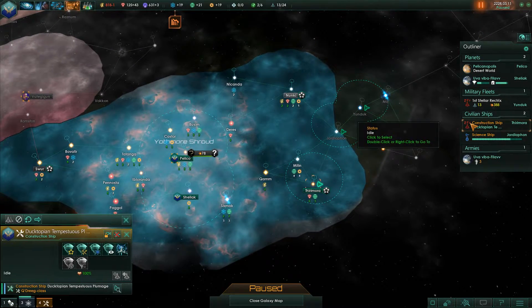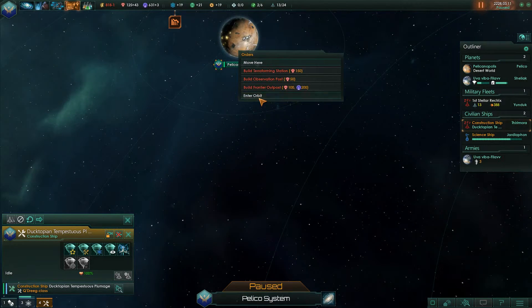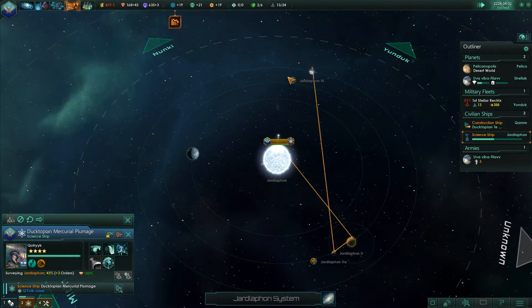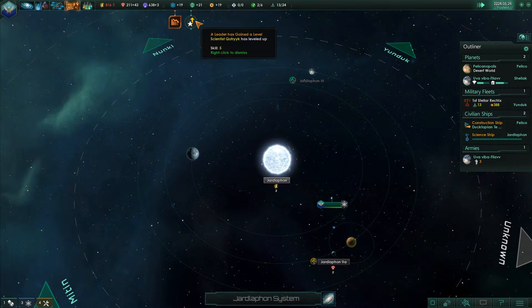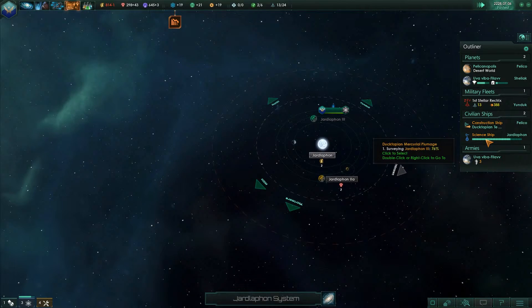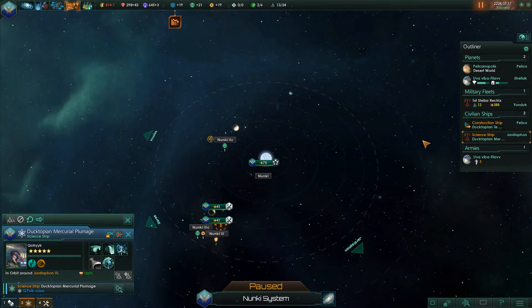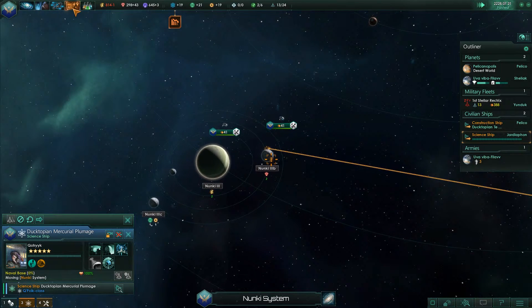We can't really build much more, so our construction ship is going to idle on Pelico. Power is one of the most important things we can have. Oh, 80% habitability — that's awesome. The scientist has leveled up — yes, he's finally leveled up! We finished exploring this system. System survey complete — we can finally head to Nuki and examine this naval dockyard. It's about time.